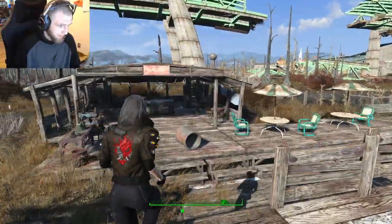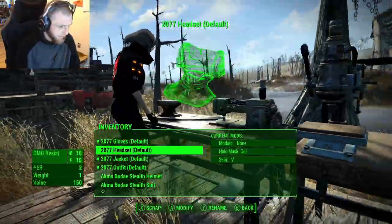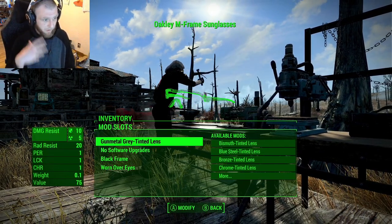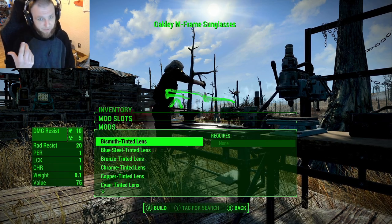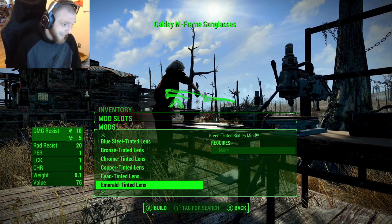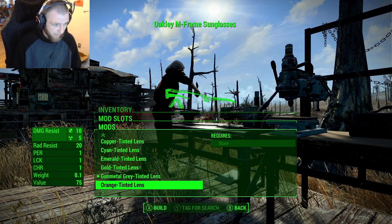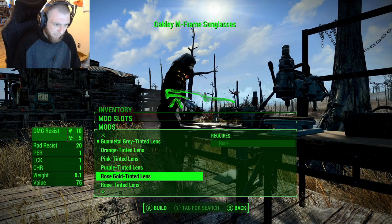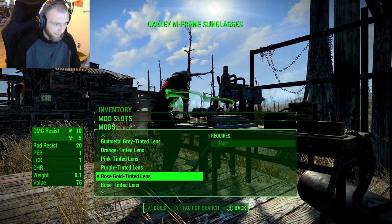Once you have those crafted and you have them on your character like I do here — nice looking — but you can take them to the armor workbench and you can customize all types of stuff to them. You can customize the lens tint, so there's all types: bismuth, blue steel, bronze chrome, copper, cyan, emerald gold, gunmetal — which is the default, the grayish color we currently have on there — orange, pink, purple, rose gold. I'm probably a big fan of the rose gold myself, a little pink gold there. I like that, let me put that on.